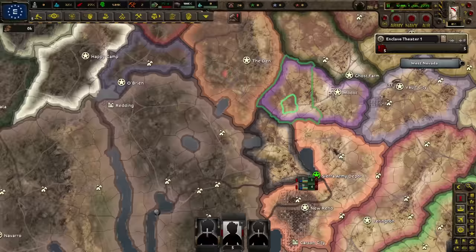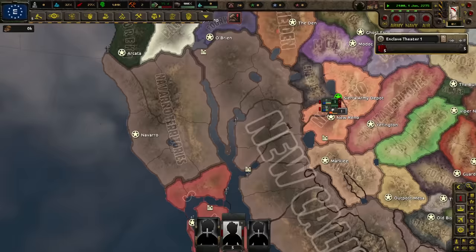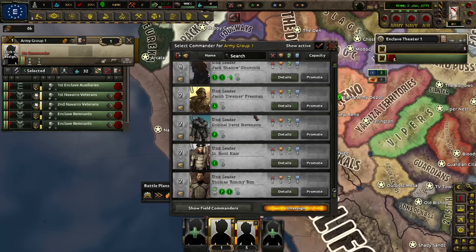Let's wait for our initial focuses. We can exchange stability for political power, but that's actually a huge stability cost, so it's probably never worth it. Let's unpause and speed the game up. Enclave, here we go. Do we have commanders? Yes, we have a lot of them. Major General Grimm — Purist, Agile, Level 5. Excellent.